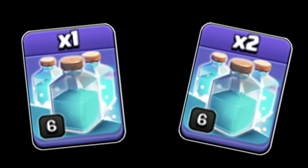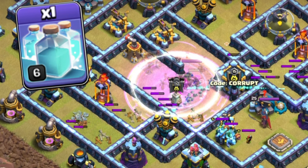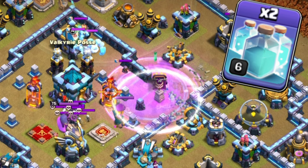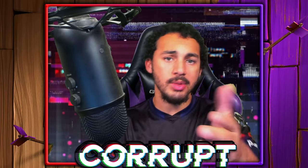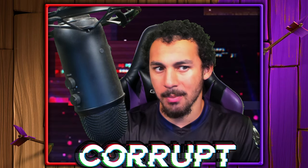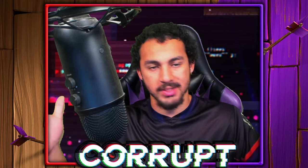One or two clones — it really depends. One clone is actually more consistent if you're not going into the Town Hall, but if you're going into the Town Hall, use two clones for a lot more value. That's everything you need to know about the Super Archer Blimp Lalo at Town Hall 13. What do you think about the strategy, and what would you like to see covered next in this series?